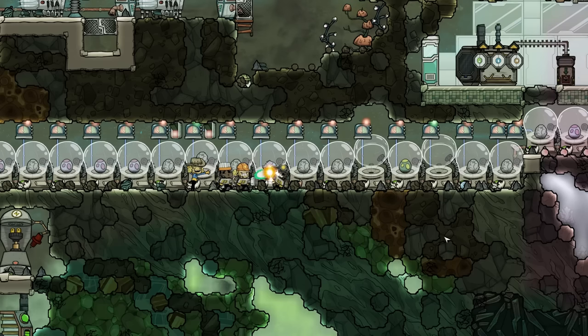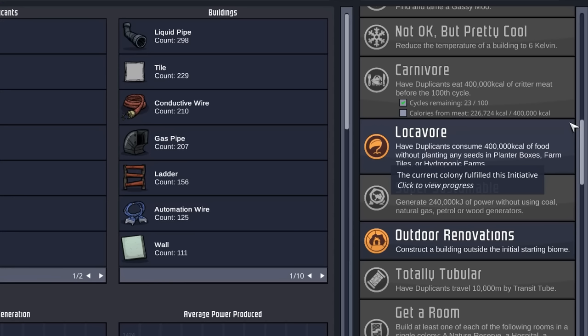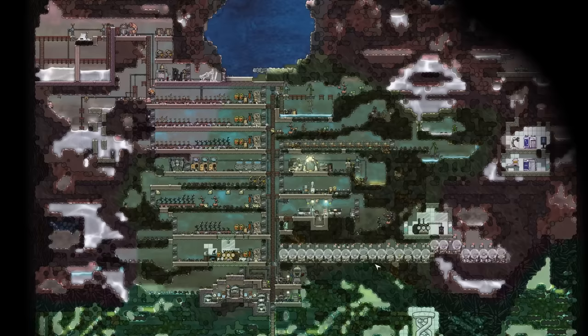Welcome back to Echo Ridge, where we're closing in on Carnivore pretty quickly. It is cycle 78, and we have just under 200,000 calories to go. So this will be the episode where magic happens, as long as I don't booger it up. Let's be honest, there's a big chance that I'm going to booger something up.